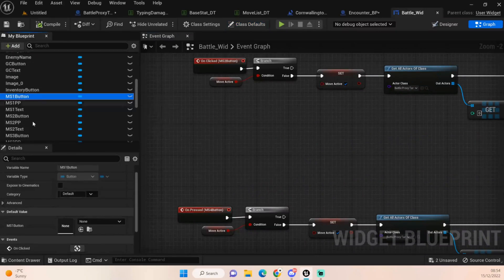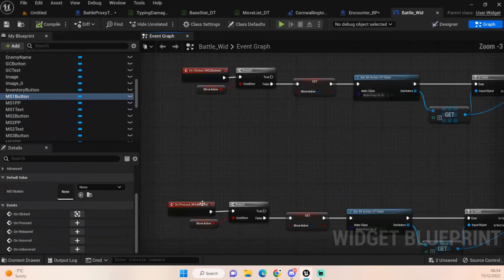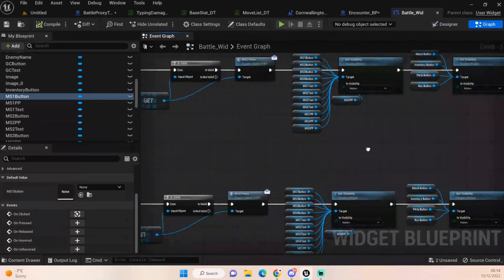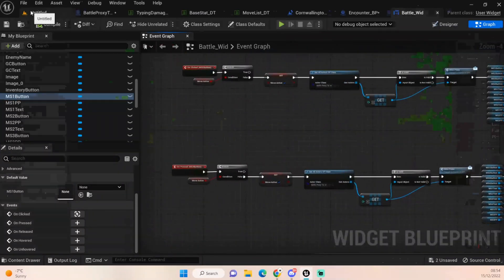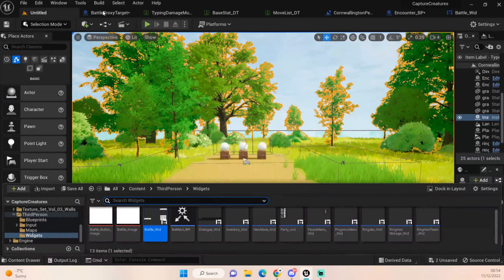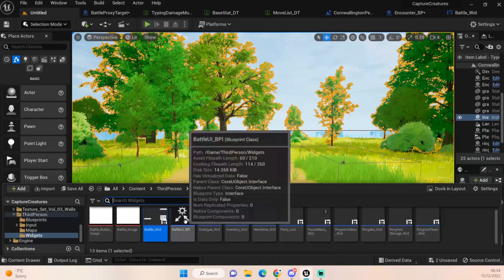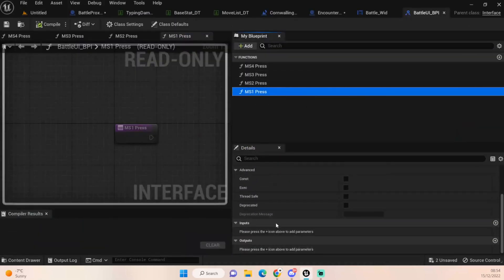I've done On Clicked or On Pressed - either one works. I've got both On Pressed and On Clicked and they both work, so it really shouldn't matter too much which one you're calling. The next thing I've done is created a Battle UI BPI to be able to talk between something new we're going to set up today. It's very simple - it's just checking to see if a button has been pressed. There are no inputs or outputs; it just calls this function as needed, purely to communicate in the level.